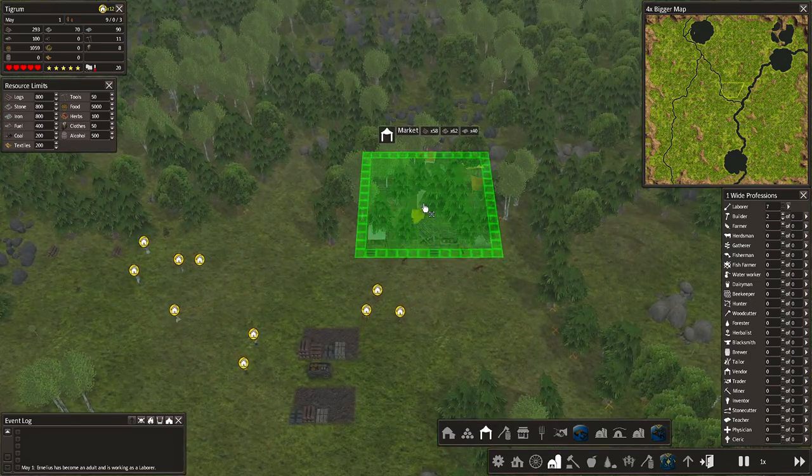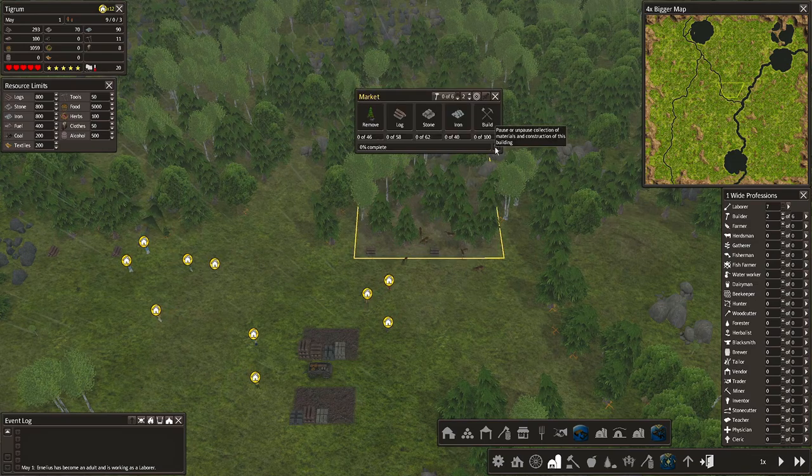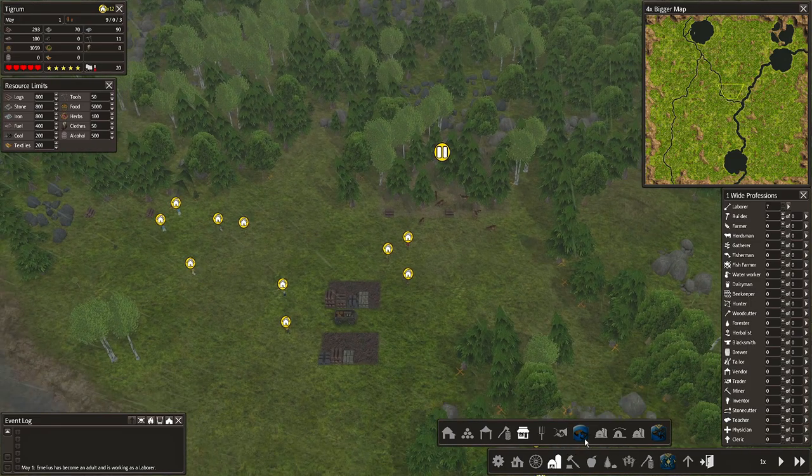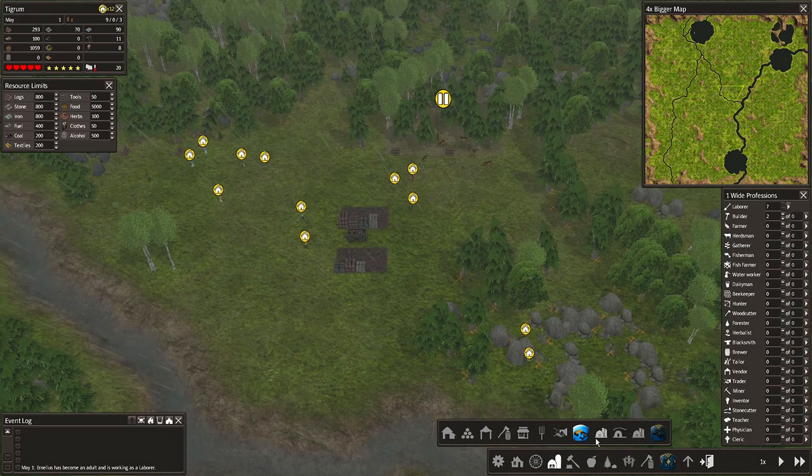It's actually important to plan ahead everything you're gonna do in this village. I'm gonna put down the market right now, because you need to build your village around it. The market has a circle of influence, so everything inside the circle will have priority.